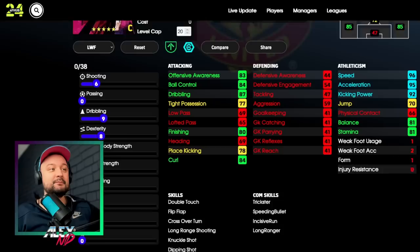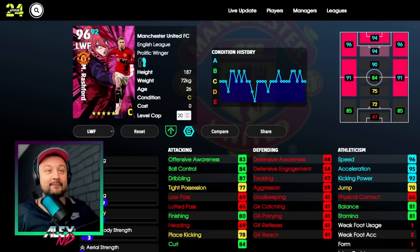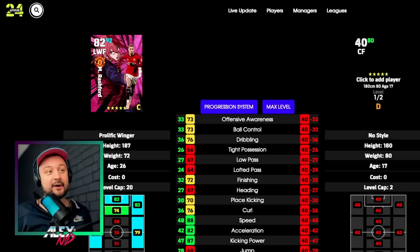This is Marcus Rashford with my build - go ahead and copy it if you want. I feel that's the best build because we're improving his finishing to 80 and improving his dribbling significantly so he can perform the double touch. He also has Rabona, he's very pacey, and he can play as a right winger and as a center forward. As a center forward he's a very nice card because he has kicking power and decent finishing - kicking power is crazy, so you'll score stunning shots with him.